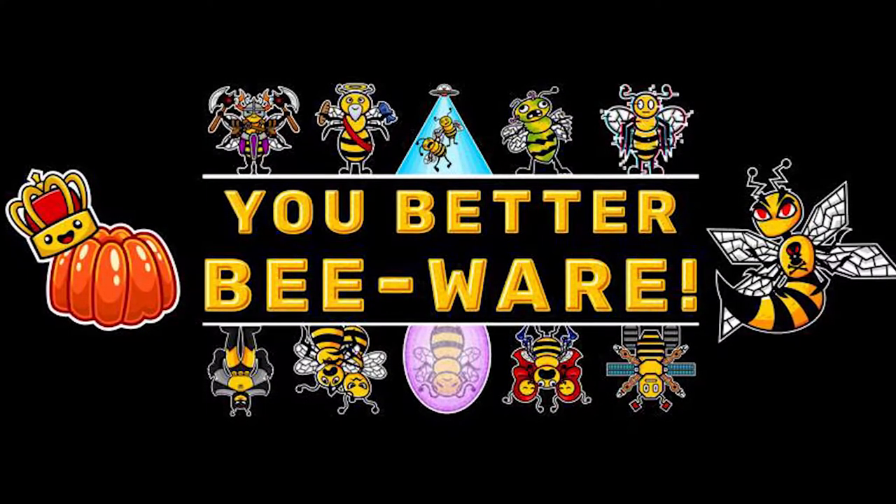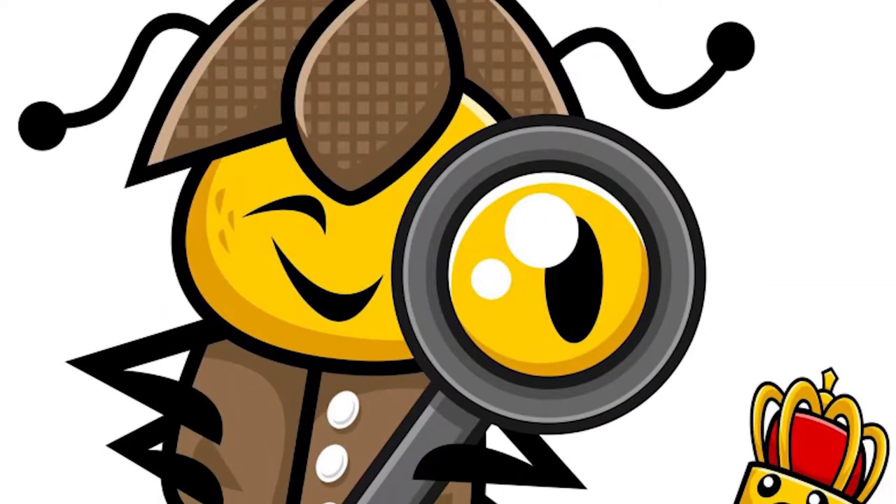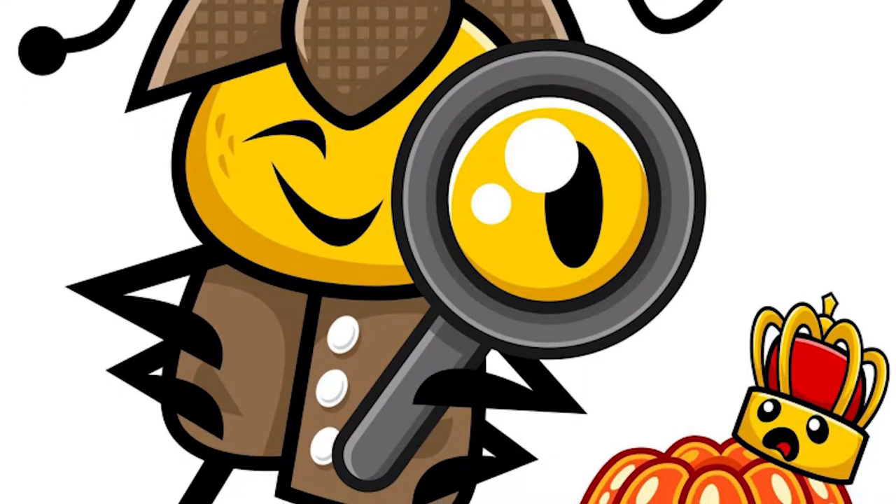Hey guys, welcome back to another Unfiltered Gamer board game review for the game You Better Beware — a game for clever people who hate their friends and enjoy terrible bee puns. In the game you're going to be attempting to gather three royal jelly. You'll have your own unique hive and you'll be gathering unique workers, colonists, action cards, sabotage cards, spies and traps, and playing those cards on players who may or may not have jellies in their hands. If you can gather three jellies before anybody else you'll win the game, but beware of the dreaded wasp, a card that attempts to remove those jellies and put them into the discard pile.